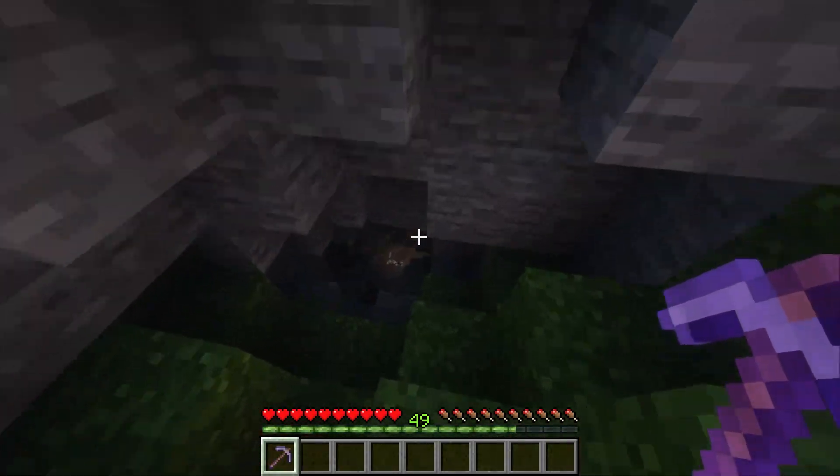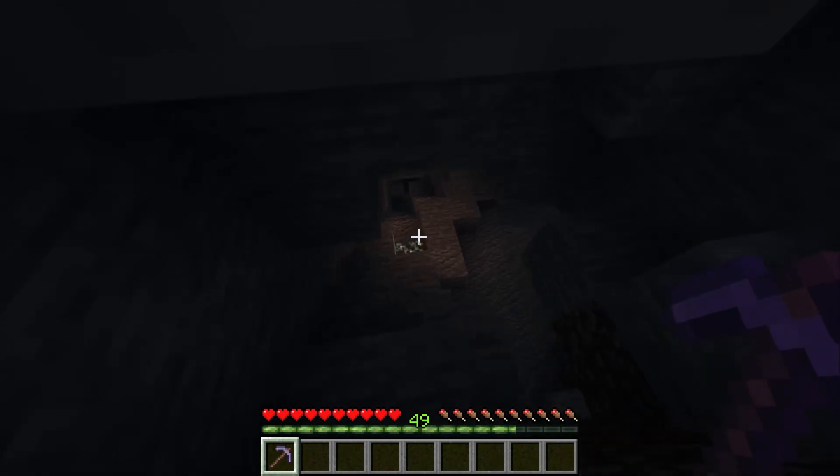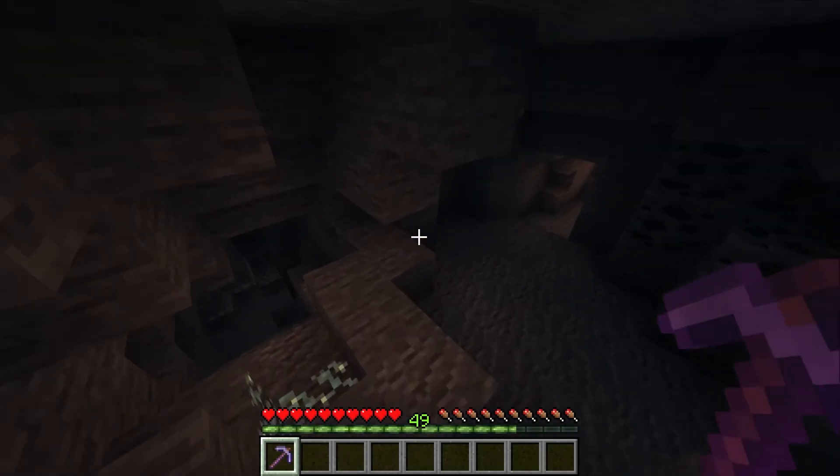You can usually find coal ore between 4 and 15 blocks below the ground. Just a little digging and you're likely to hit the jackpot with some coal.